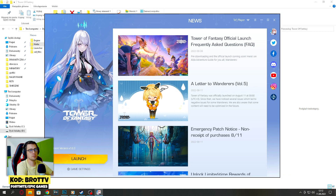First of all, let's go to the launcher game settings, manage, and open the installation directory.